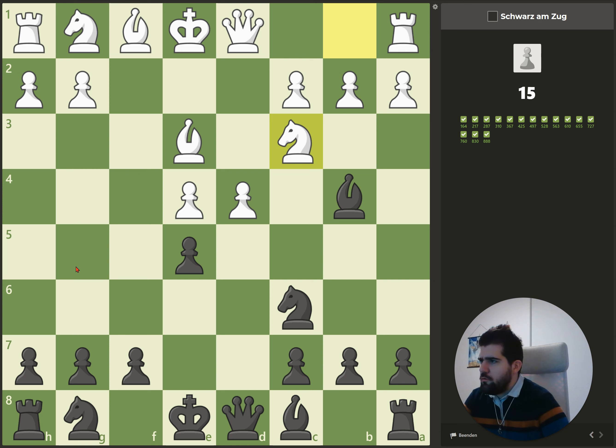This one is a bit tougher because we have to check out two variations. One is either capturing here with the pawn, and then you have to calculate what happens on h3 — because if we capture here, he captures here, and at the end we win a pawn.